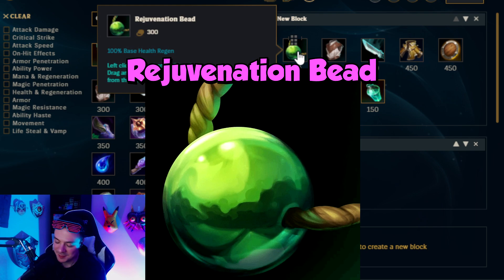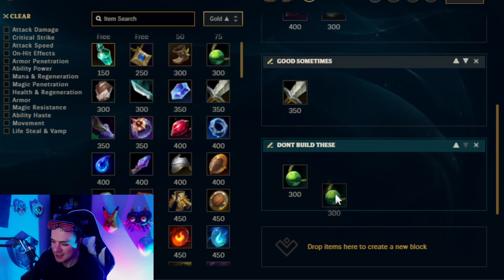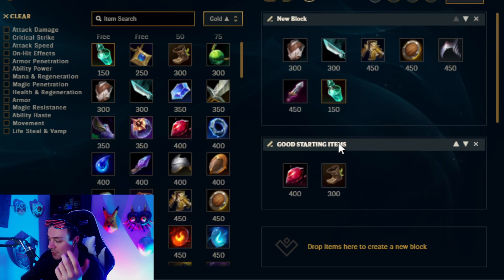Next up is going to be Rejuvenation Bead. A lot of people ask me about Rejuvenation Bead from time to time. You can pair this with a refillable potion, but the question is — is it good to build Rejuvenation Bead? I'm going to say absolutely not. Garen's base health regen is really bad, and maybe you get some value out of this item when you approach level 7, but for the first six levels of your laning phase, there's just not going to be any value on this item. It was much different back in the day when you could stack three Regen Beads and sell them back for gold. But now, with Rejuvenation Bead in its current state, no one's realistically building it. So as a result, we're going to go ahead and put it into the Don't Build This tier.